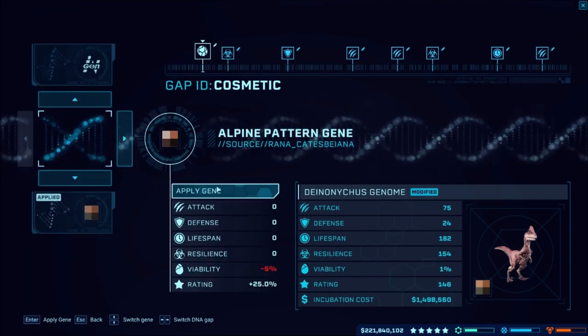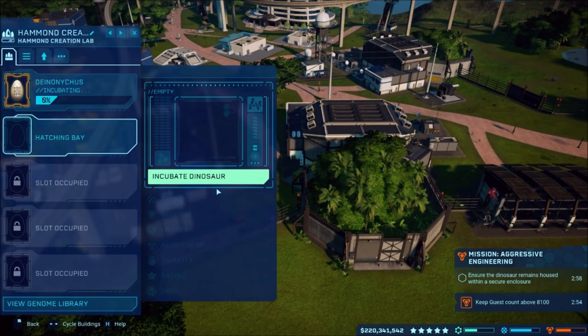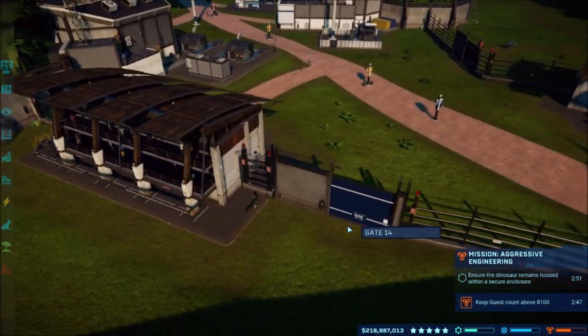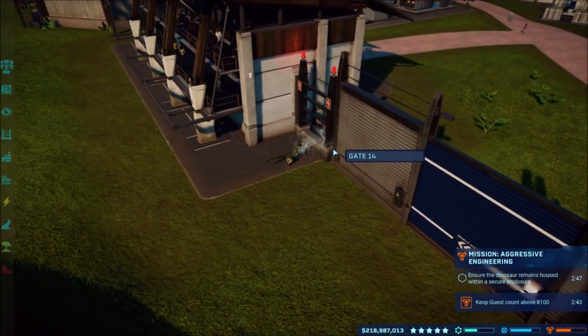I guess we'll go with just the normal one and we'll incubate two of those because it looks like you have to have multiple of them going on in here. You're not gonna be getting through my security — you're trapped in here forever.